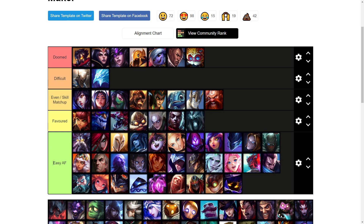Karthus is definitely a favorable matchup — he has very low base armor. He has his Q to poke a bit, but if he ever walks up at all you just E-Q onto him and he can't disengage from you. I might honestly bring him down to easy AF at the end. Kassadin is a super easy matchup too.